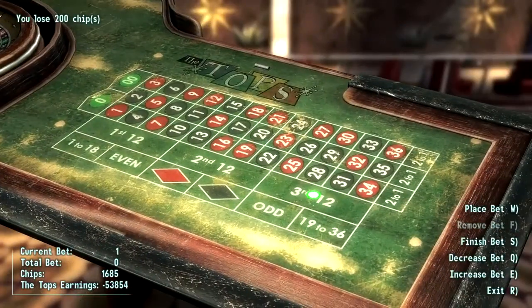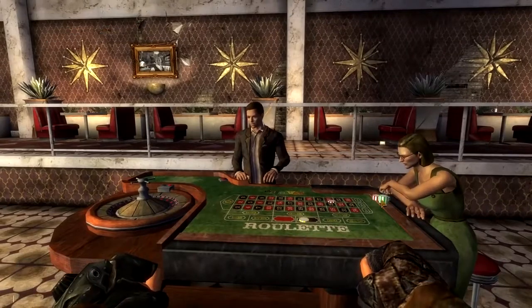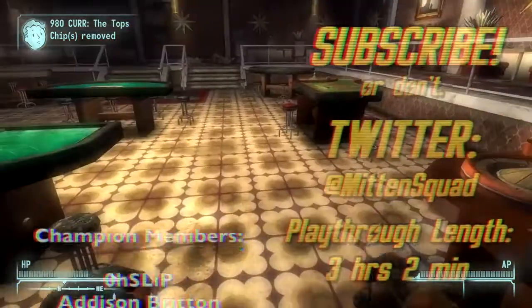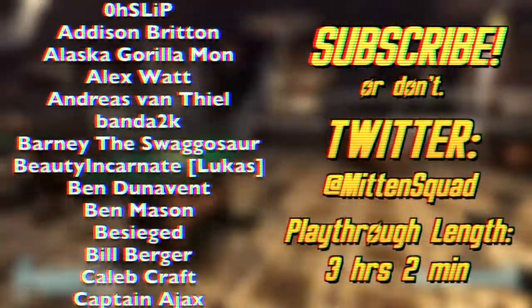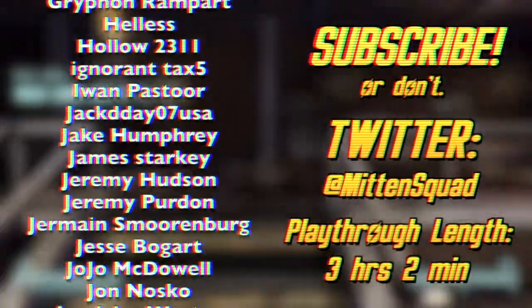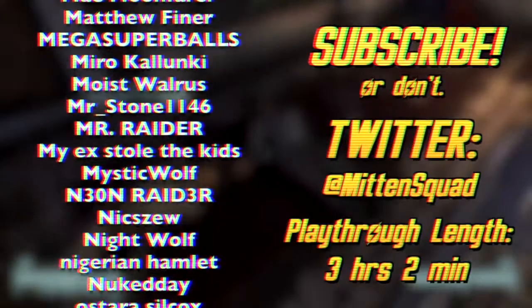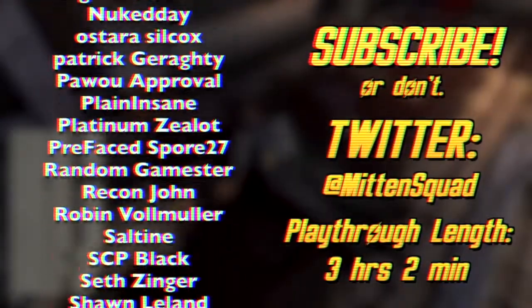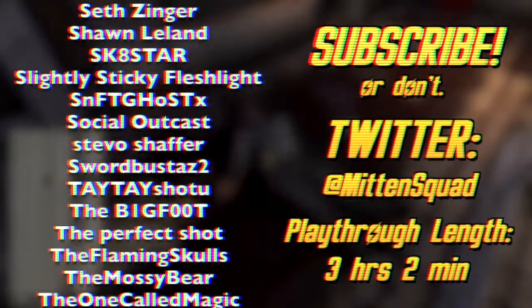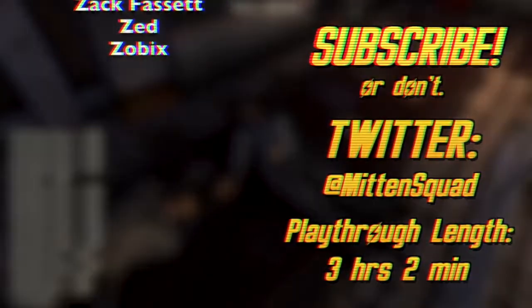So to finally answer the video title's question: I don't think you can get kicked out of a casino in Fallout New Vegas with only one luck. If you enjoyed the video or learned anything, leave a like. Leave a dislike if you didn't enjoy the video or didn't learn anything. Thanks to the Champion Tier supporters as well as other channel members for making videos like this one possible. Join the Mitten Squad Discord server through a link in the video description. Follow me on Twitter at MittenSquad. My name is Paul of MittenSquad, have a wonderful day.